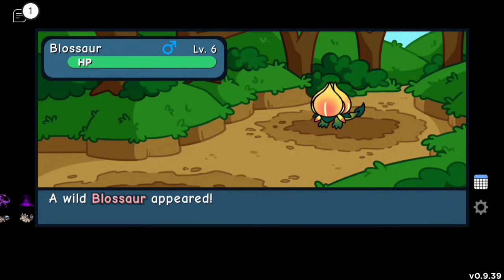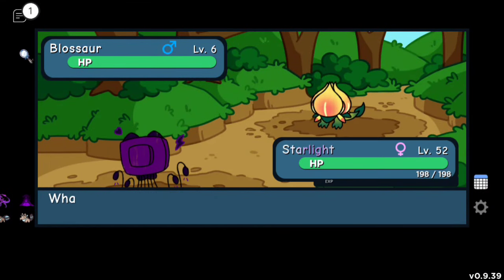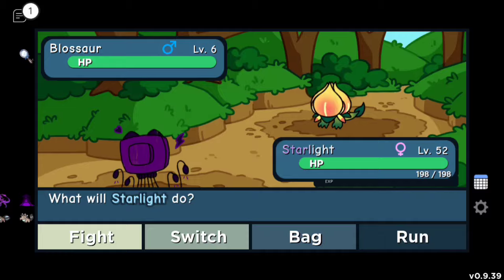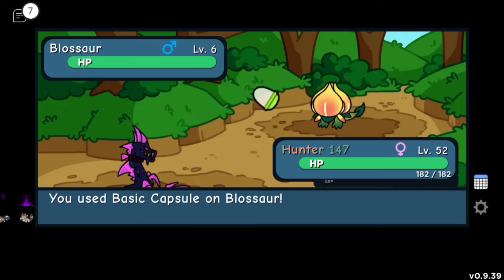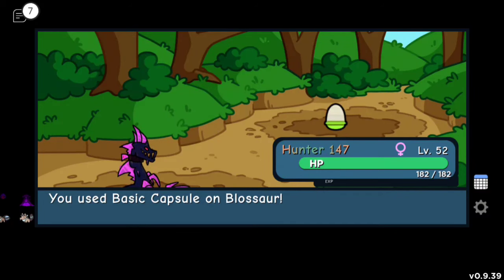First we're going to get Blossaur at the Lakewood. And there it is right there, looking pretty freaking awesome. Not bad at all. It's a plant type, so let's actually catch it so we have it to keep. And there we go — we just caught it.